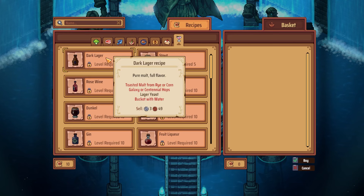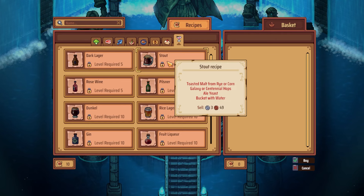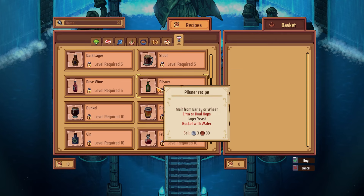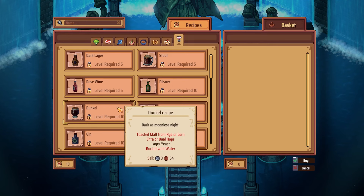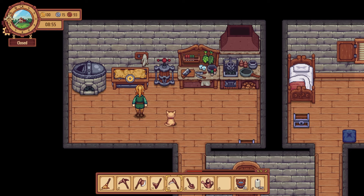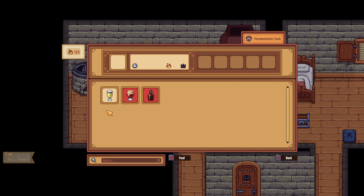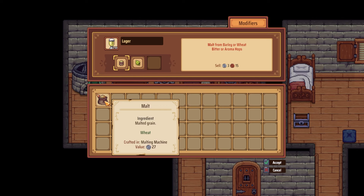At level 5, you can unlock dark lager and stout at the recipe cave, which adds the toasted malt recipe to your malting machine. Dunkle and Pilsner unlock at level 10, along with your first rice-based malt drink, the rice lager. The malt will then go into the fermentation tank when it's done, along with hops, yeast, and water. So you'll need four total ingredients for beer: malt, hops, yeast, and water.